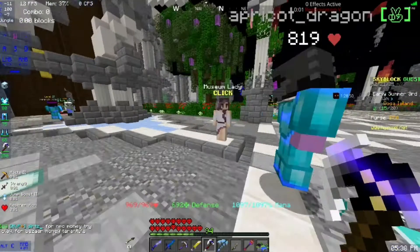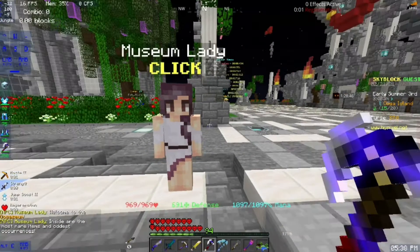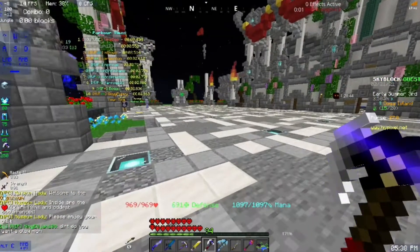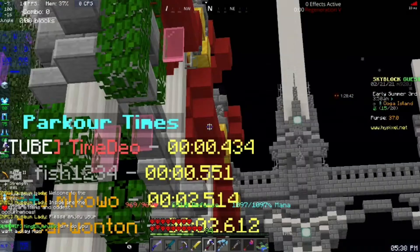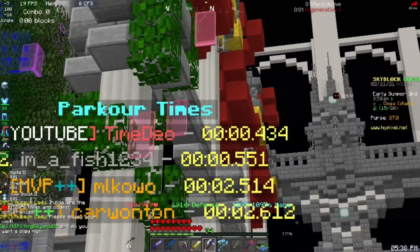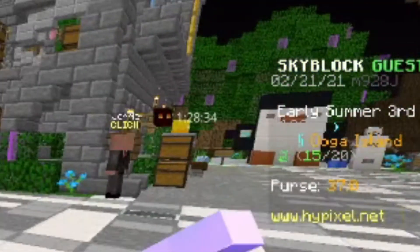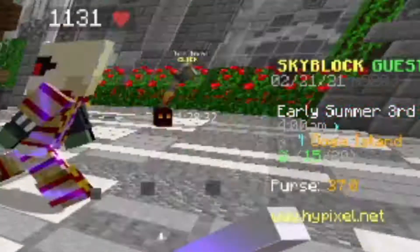I have a social display. Basically the NPCs talk - that's it. Timedeo has the highest parkour time on his own island. Yeah, you can also have custom names, as you can see. It's called Uga Island here.